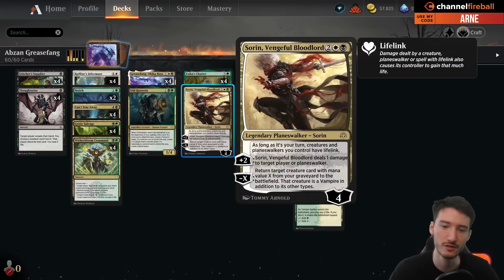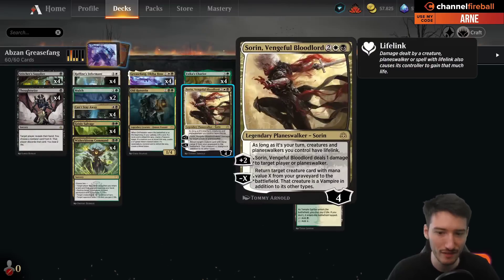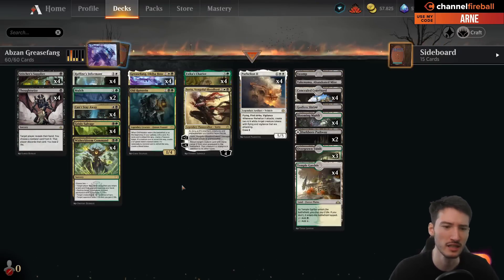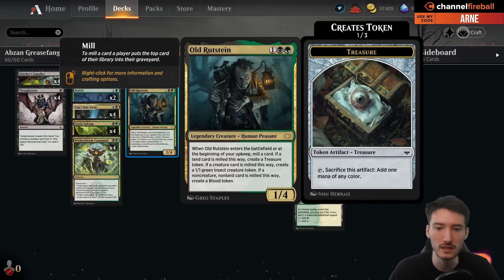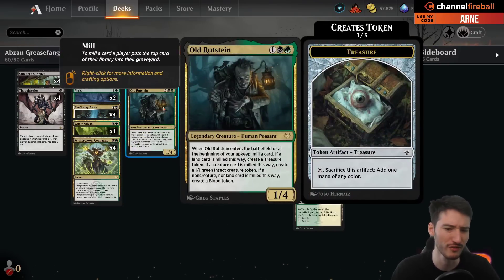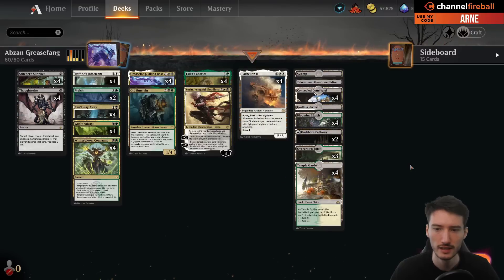We got some one-offs here with Sorin, Vengeful Bloodlord to return the Grease Fang or give your things lifelink. And one Old Ruchstein, which mills, can be returned with Can't Stay Away - not an amazing card, but a decent creature that does a little bit here and there, to return it with Can't Stay Away if you're just playing a fair game or need some sort of card to get going.